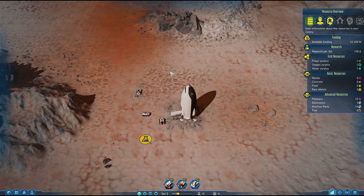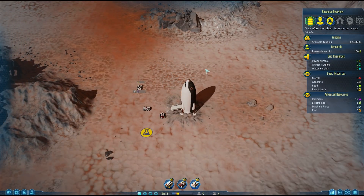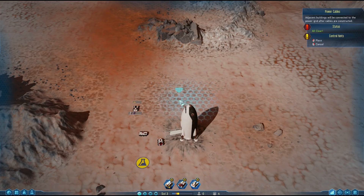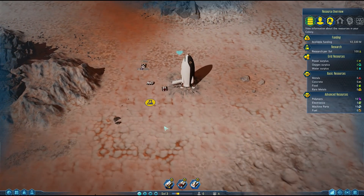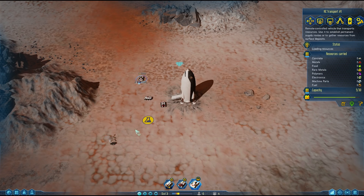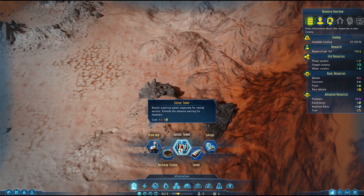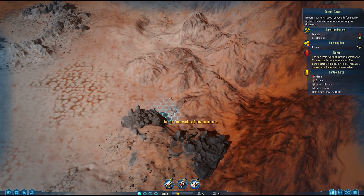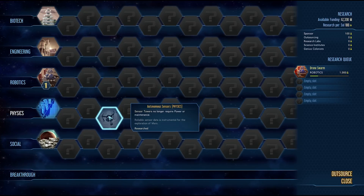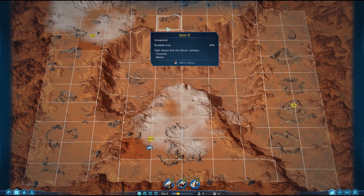I'm also going to create a large solar panel over here and make a power line from it to recharge the rovers. Loading five electronics on the transport and getting those loaded. Now I'll start making the sensor towers — the first one goes over here. With the Futurist ability, sensor towers won't require maintenance, so I don't need power for them and won't need to repair them. I need to get those resources — that's why I've had to wait on the scanner.